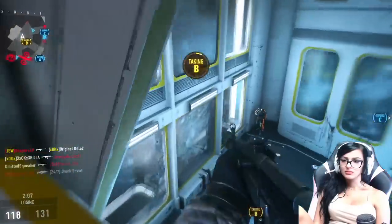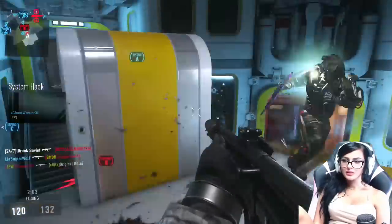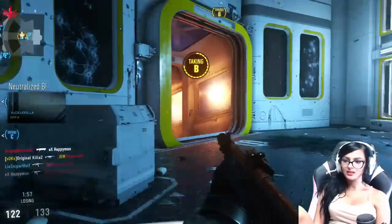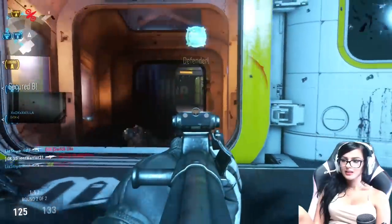Hey guys, what's up? Today I'm bringing you some STG-44 gameplay. So if you didn't already know, there are three new DLC weapons on Advanced Warfare, which is why I got back on: the Blunderbuss Shotgun, SVO Sniper Rifle, and STG-44 Assault Rifle, which is what you'll be seeing a lot of in this video.